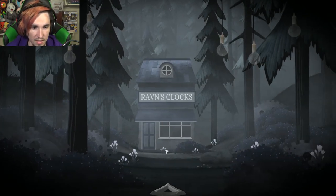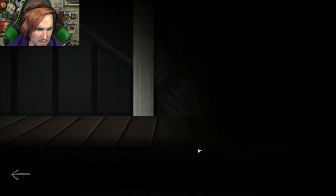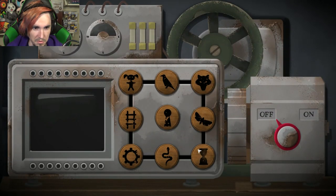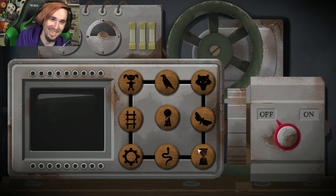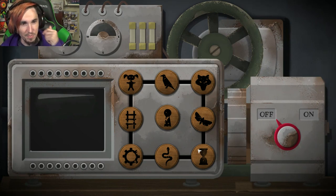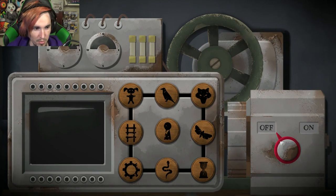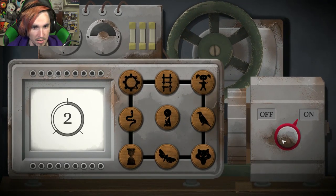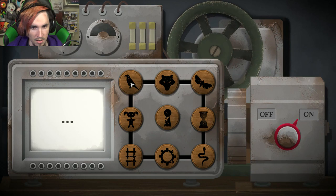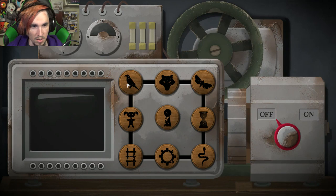I'm in Raven's Clocks but it's nighttime. I'm going down. I see a lantern hanging. There's a big machine with a lot of symbols on it — it says 'off' for me. There are directional pads in the top left, all kinds of things, and buttons I can press. I hit 'on.' There's a bird. It turned off.